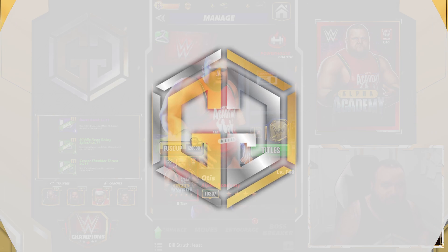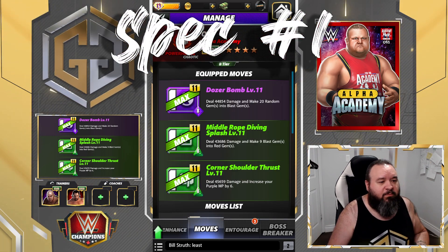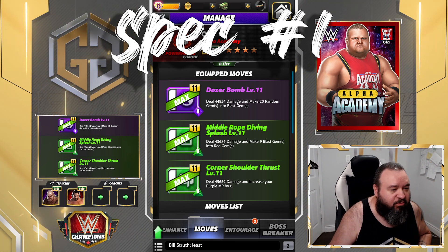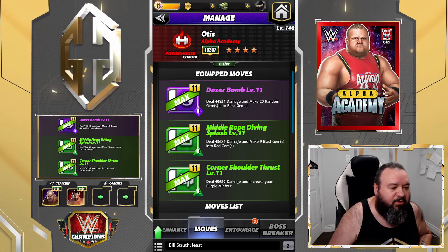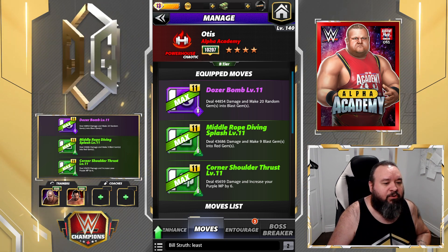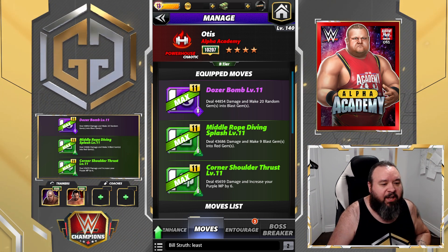Alright, the first move set we're going to use for Otis is my personal favorite. It is the Dozer Bomb — 8 MP purple move, deals 44.8k damage and makes 20 random gems into blast gems. The Middle Road Diving Splash — 8 MP green move, deals 43.6k damage and makes nine blast gems into red gems. And the Corner Shoulder Truss — 8 MP green move, deals 45.6k damage and increases your purple MP by six.